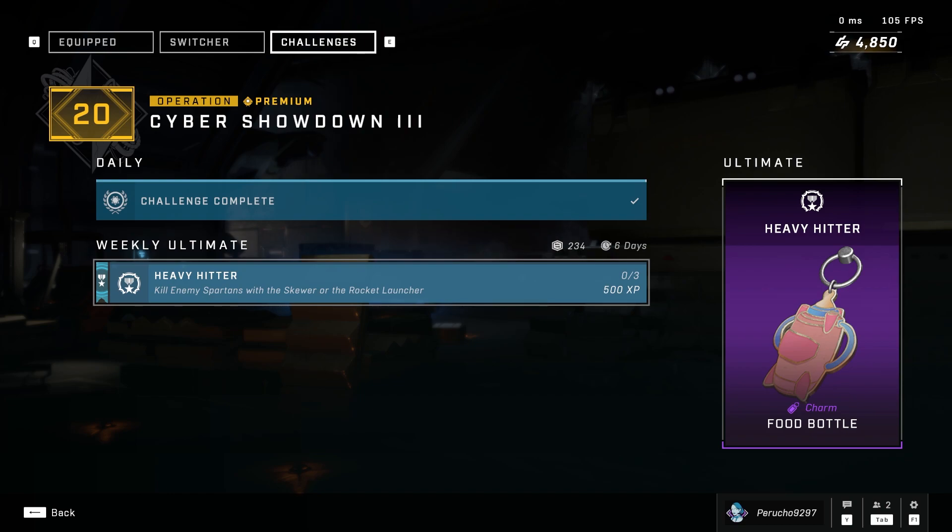We are back and the weekly ultimate challenge for this week is just to eliminate enemy Spartans with the Skewer or the Rocket Launcher. It's super easy. You could just do this in Husky Raid or in Super Fiesta. That's literally about it, guys. Simple as that.